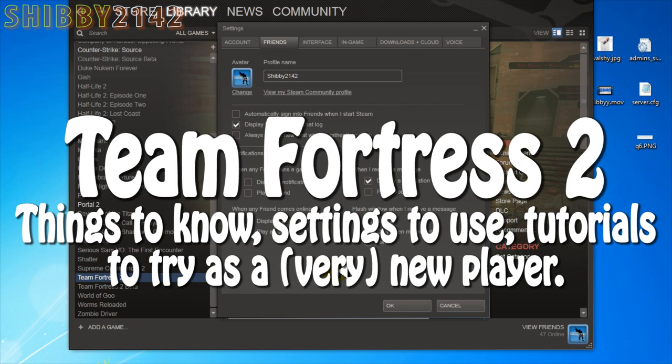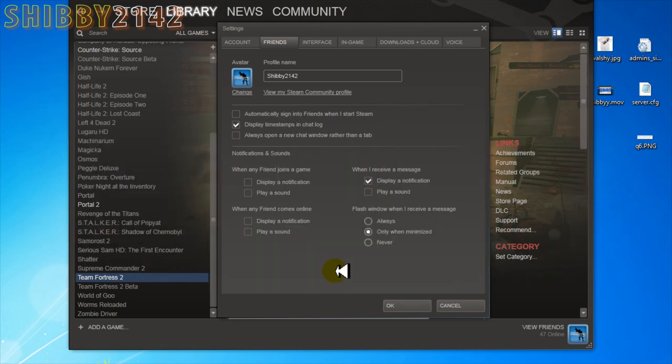Since I'm a PC player, I'll show you my Steam settings. Maybe you already have all this set up, maybe you don't, so I'll just start with the basics and we'll go from there. In your Steam settings, this is the Friends tab. Profile name: Shibby2142. I have my avatar, display timestamps, and chat log — I find that to be helpful. I uncheck 'play a sound when I receive a message' because it's just really annoying, at least for me.